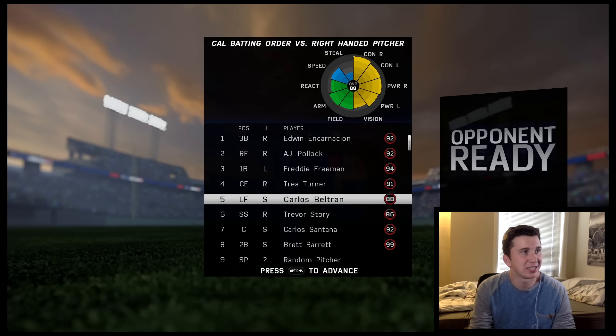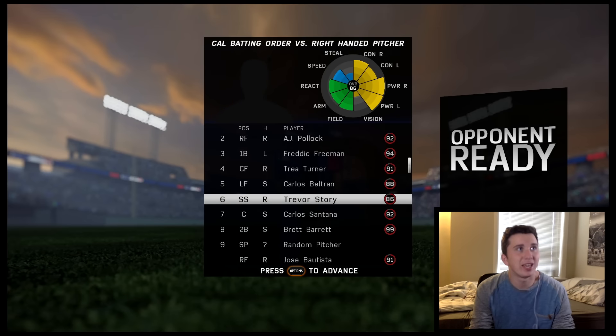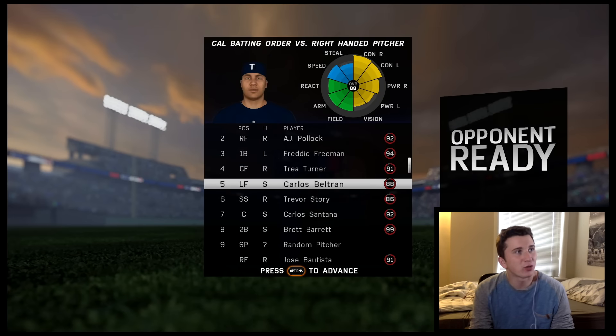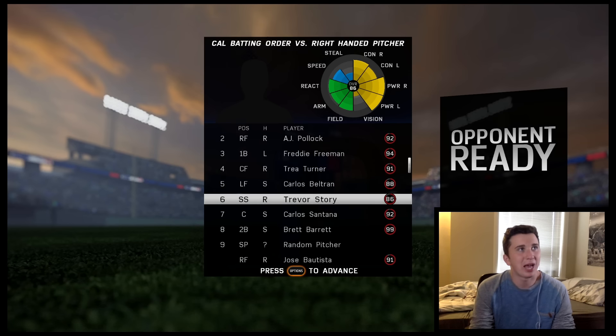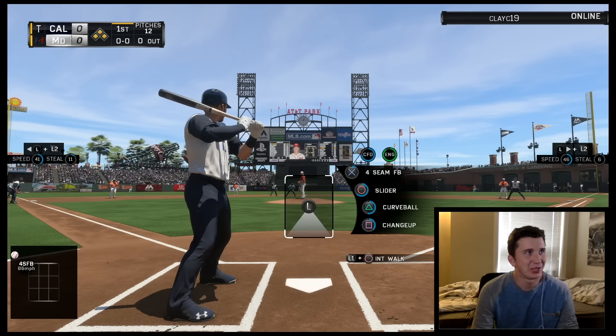I want Trey Turner to lead off for me just because he's a stud, and then Carlos Beltran and Trevor Story because Trevor Story hits bombs. Trey Turner and Trevor Story are so good — two guys not many people knew about before the season. If you guys enjoy the Bases Only Challenge, please drop a like below on the video and let's jump right into this.